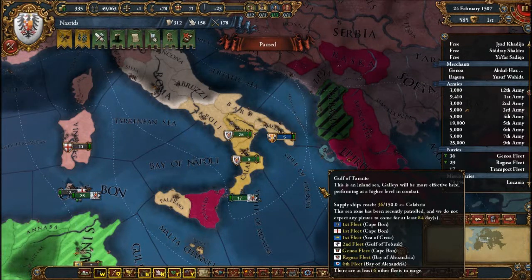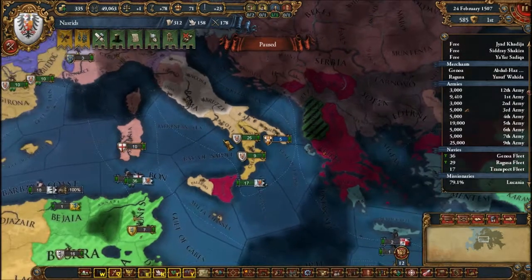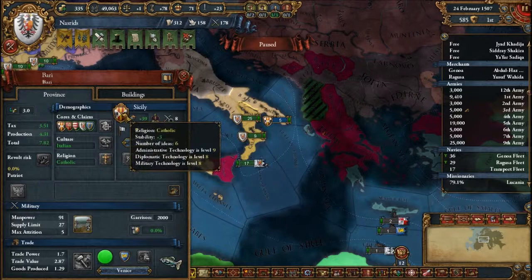Hello everybody, my name is Antimo, and welcome back to Let's Play Europa Universalis 4 as the Nazarick Dynasty. Last time we didn't take over parts of Italy — we gave our vassal Sicily some more parts of Italy. So now they're three territories bigger, and they like us more because we gave them that territory.